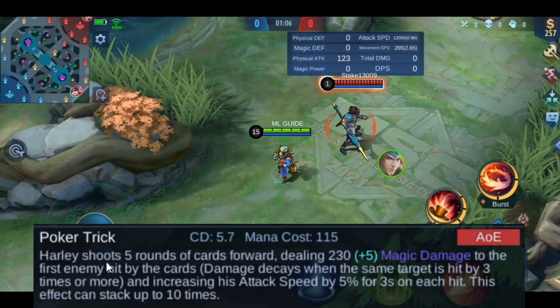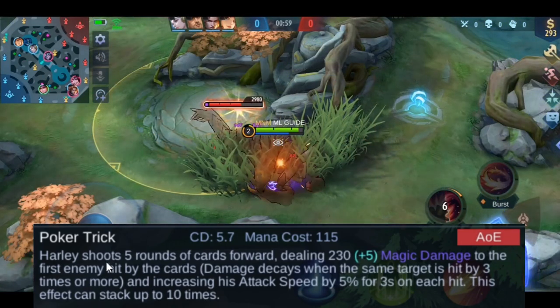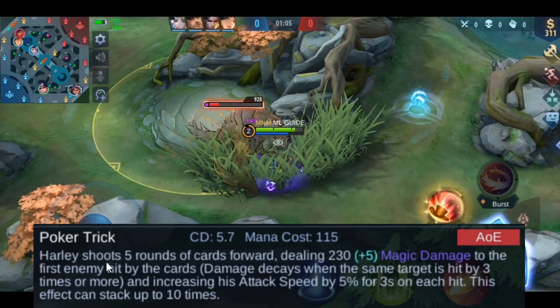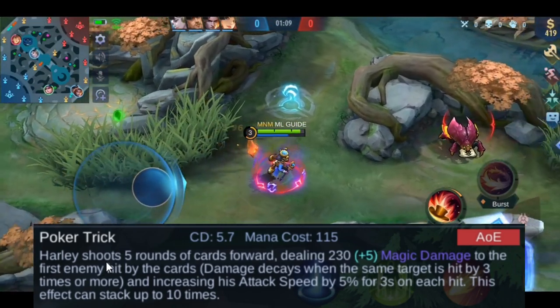Next is his first skill. He shoots 3 to 5 rounds of cards forward, dealing magic damage to the enemy. When hitting an enemy, his attack speed is increased by 5% each time for 3 seconds — it can stack up to 8 to 10 times. Importantly, the damage decays after hitting an enemy 3 times. Keep that in mind when you attack a single enemy.